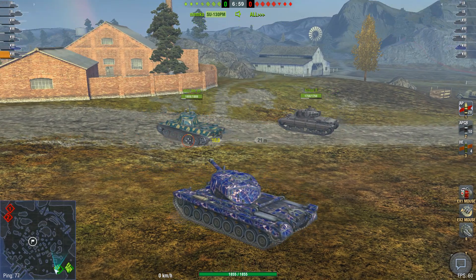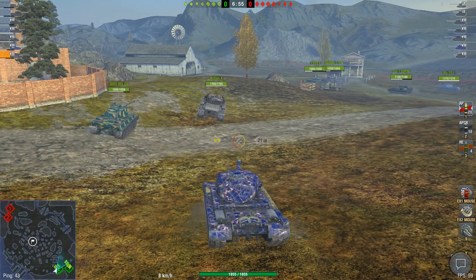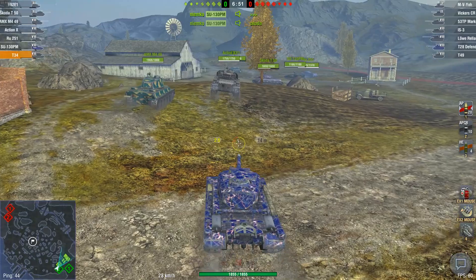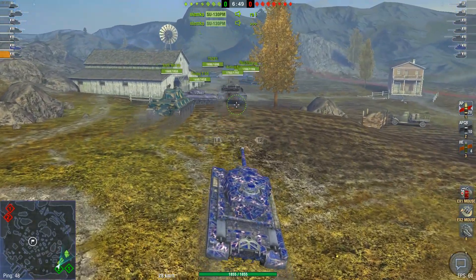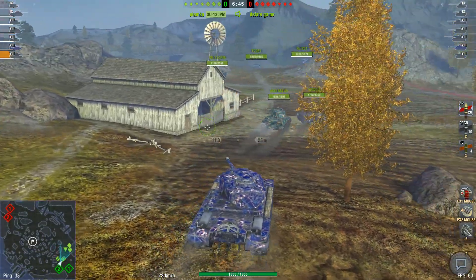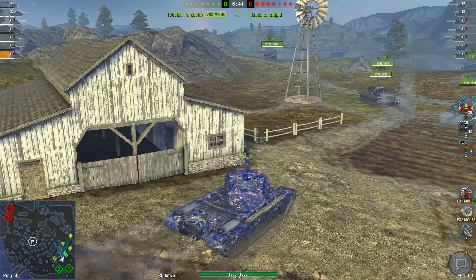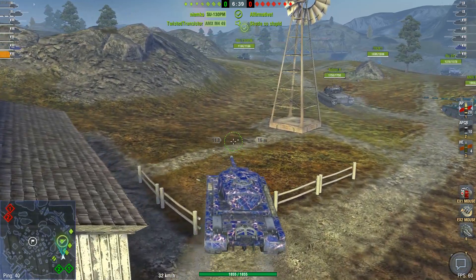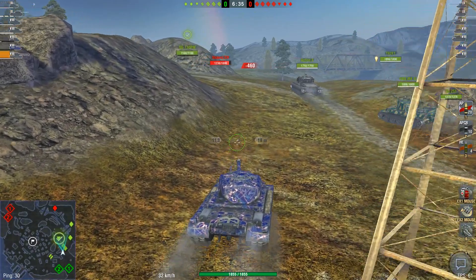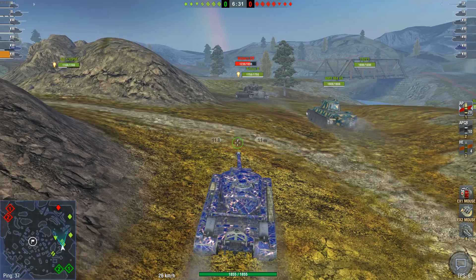Now we're going into the second battle. The SU-130PM is making a very sensible move here, which is nice. What we need on this map is that ridgeline — and also the hill. He's a bit too aggressive I think. I like the enthusiasm at the beginning. I do agree that the Skoda is playing poorly, but you don't really have to voice that in in-game chat, because either he knows or he doesn't care, so it's kind of pointless.